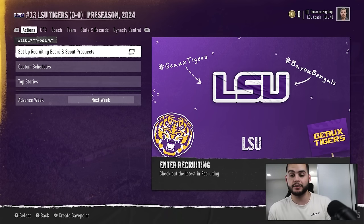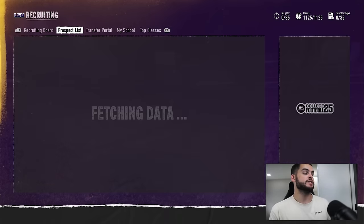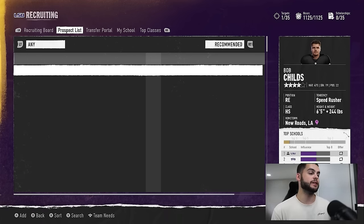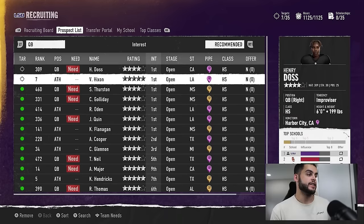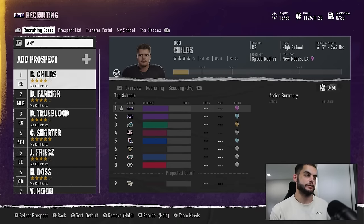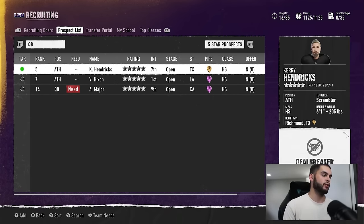But here's the key with recruiting and development: when trying to develop a player, one of the biggest things you want to focus on are the abilities a player comes with. The reason is that abilities can't be edited. As it stands, abilities are the only thing that truly cannot be changed in this game. You can edit a player's name, weight, height, ratings — but abilities can't be touched.